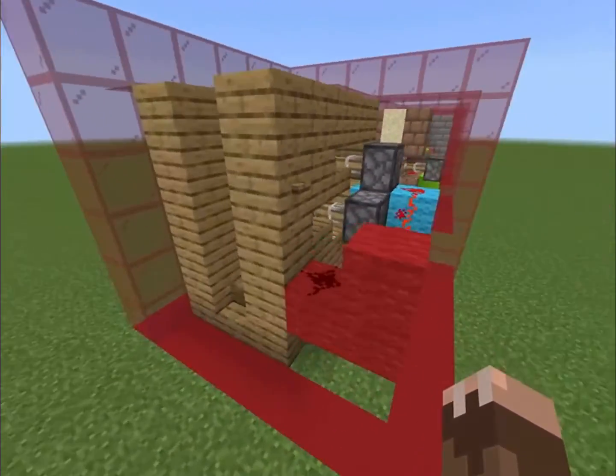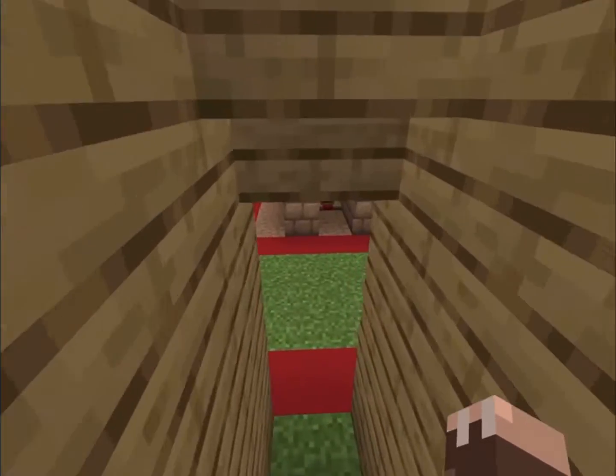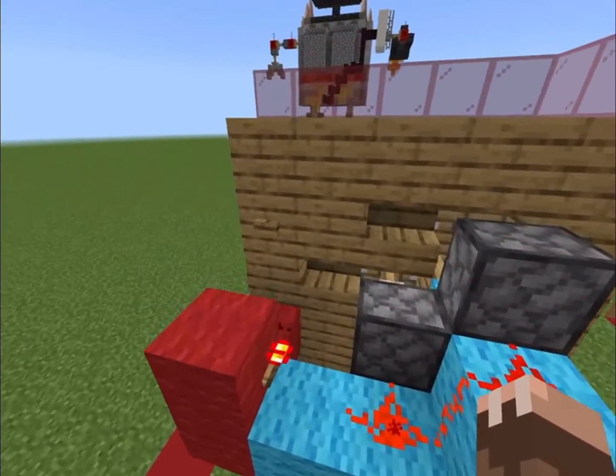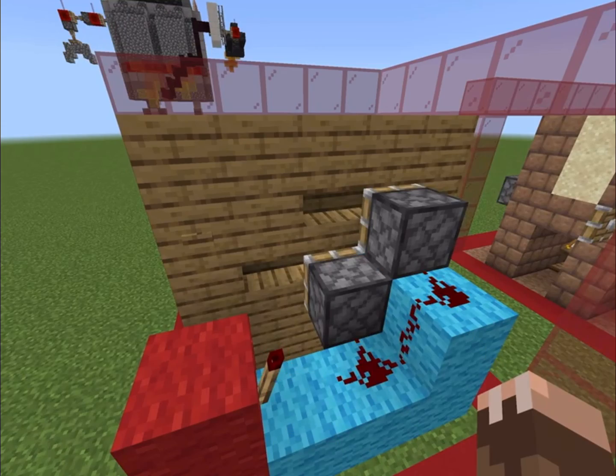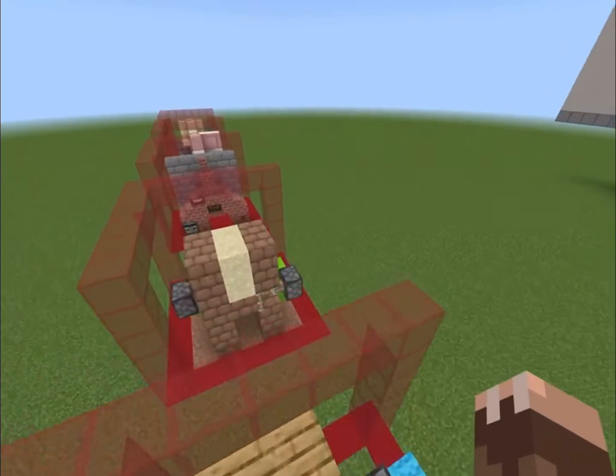First off, we've got this staircase right here, and if you press the button, the staircase moves away, revealing another staircase leading down. The redstone here is all pretty simple — I used staircases so that it looks flush with the wall, and it's just a simple NOT gate with two pistons.